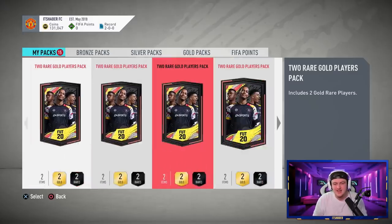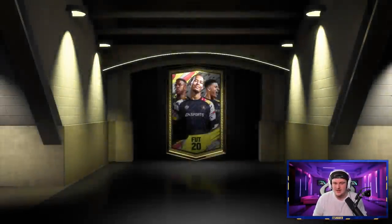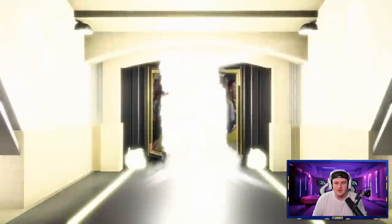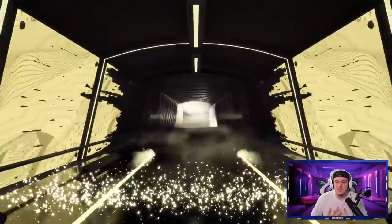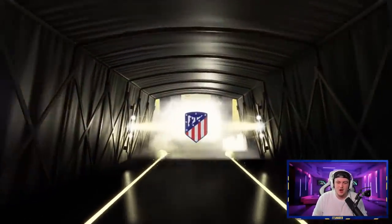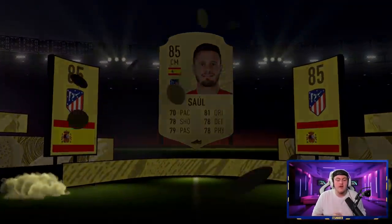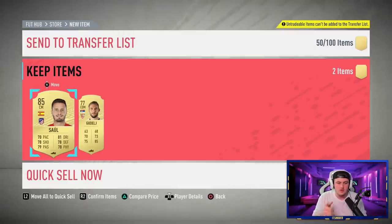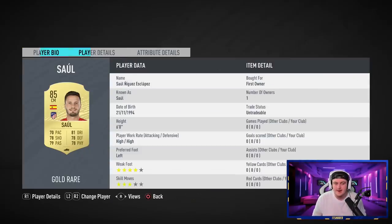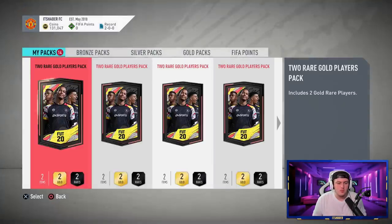Sixth pack and that is a board drop! It's going to be a Spanish center mid — 85 rated Saul. That's pretty decent. We've got an 85 rated untradeable, so when SBCs come out requiring a good rating we'll have one ready. Our first board came in the sixth pack — maybe our pack luck is turning around.